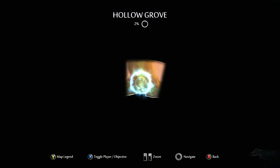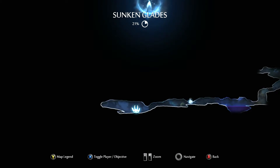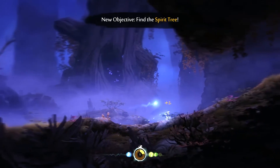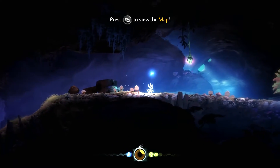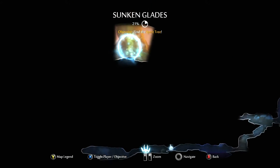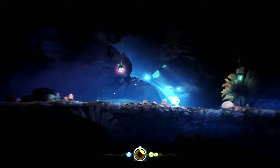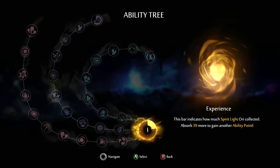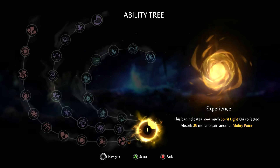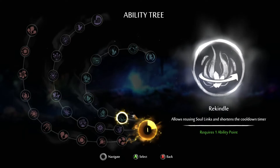Oh sweet, there's a world map - I didn't know there was a world map in this! Hollow Grove - do we go there or is that just where we were? Sunken Glades - let's go to Hollow Grove. New objective: find the spirit tree. So that's where we need to go - the spirit tree - and that's where I am now. It's an ability point experience - this bar indicates how much spirit light you've collected, absorb 39 more to gain another ability point. We use ability points to gain new abilities.